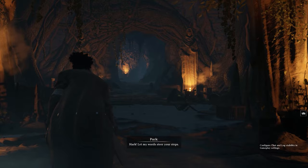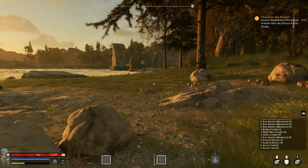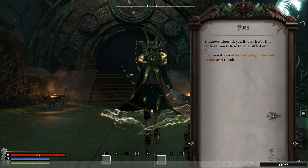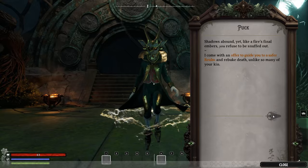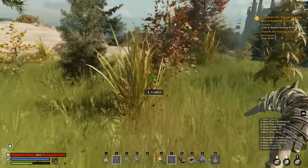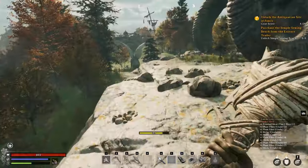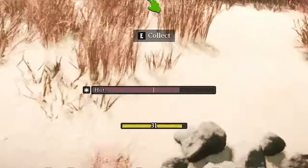If you've yet to venture out on your own, I suggest choosing the forest as your abeyance realm — the realm you'll call home at the start of your journey. This choice comes into play after a few tutorial-style lessons from Puck. The forest is the most welcoming of the three choices: the water won't kill you like the swamp's, and the sun won't melt you like the desert's.